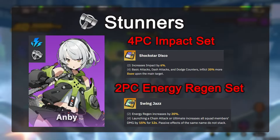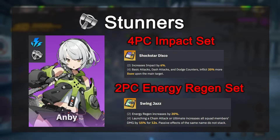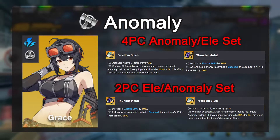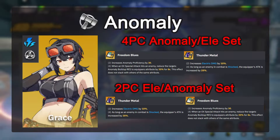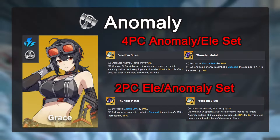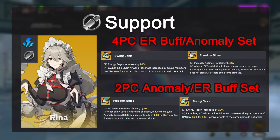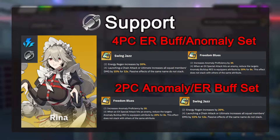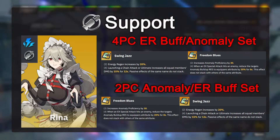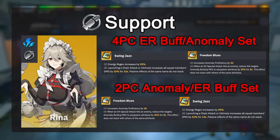For stunners, the 4-piece set is always going to be Shockstar Disco for the daze multiplier, with a 2-piece Swing Jazz for the energy regen. For anomaly units, the 4-piece elemental set or Freedom Blues is great, and the 2-piece set can be either the elemental set or the Freedom Blues set. For supports, I would go for a 4-piece Swing Jazz for non-anomaly team supports, and a 4-piece Freedom Blues for anomaly team supports. Do note that Freedom Blues cannot be stacked, so only one unit in the team should carry the 4-piece set.